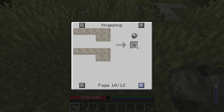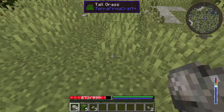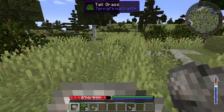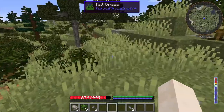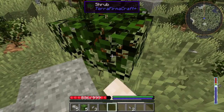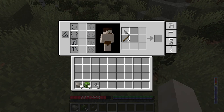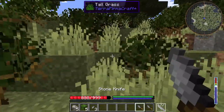It has all the crafting recipes. You can also, if you've got Not Enough Items included in your mod list, click U on a rock to see all the uses for it and go through all the different things. I've just made some knives — but it's just a knife blade. What you need to do is find some sticks to attach to it. You can find them lying on the floor, break leaves, break leaf litter, or break shrubs.